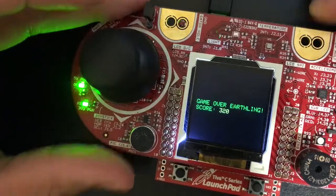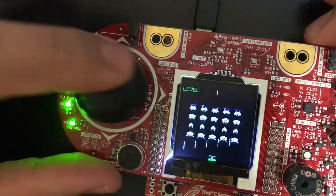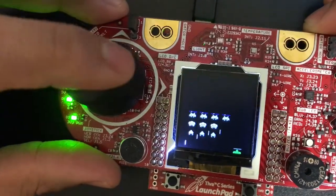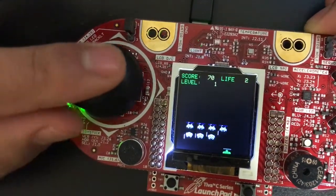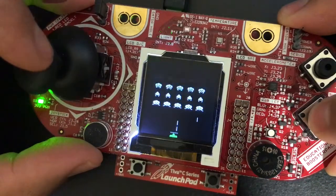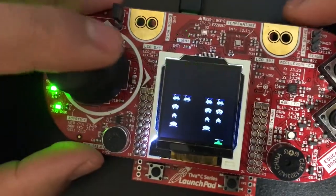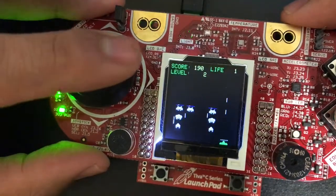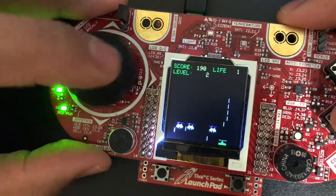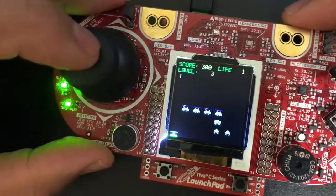Game over — 320 points and the game restarts again. So that's the game. It uses ADC to measure the position left and right using this joystick. This fire button is a digital GPIO button. The display is communicating via UART communication protocol with the microcontroller, which is just sending what to print — all the bitmap images onto the screen. So yeah, that's my game, thank you.